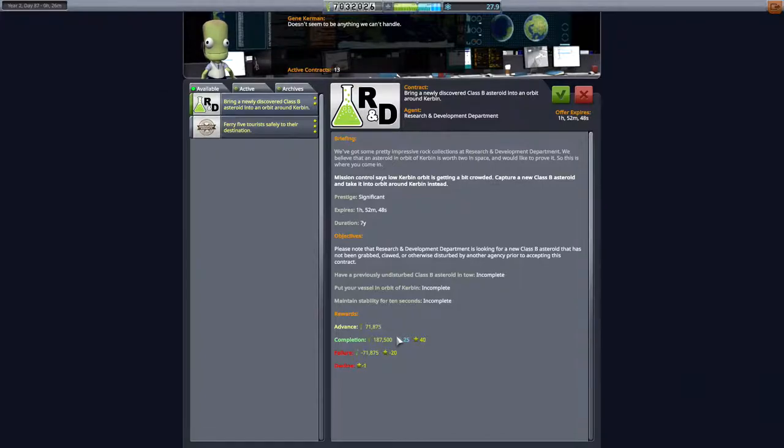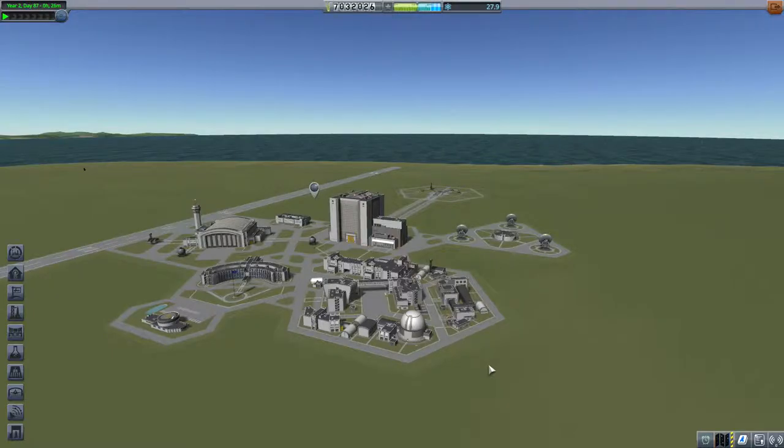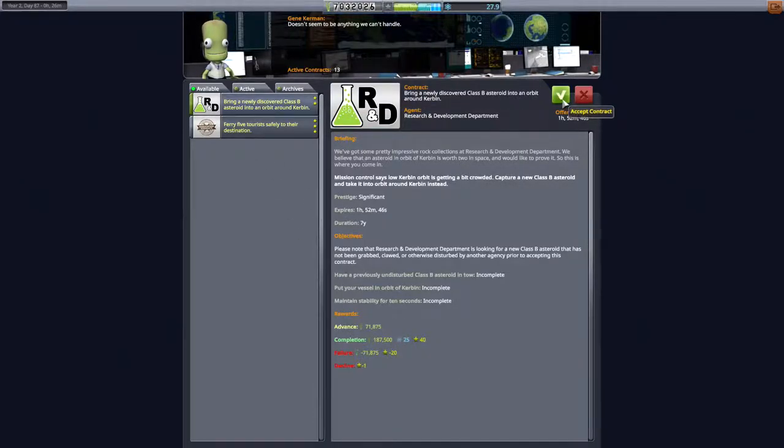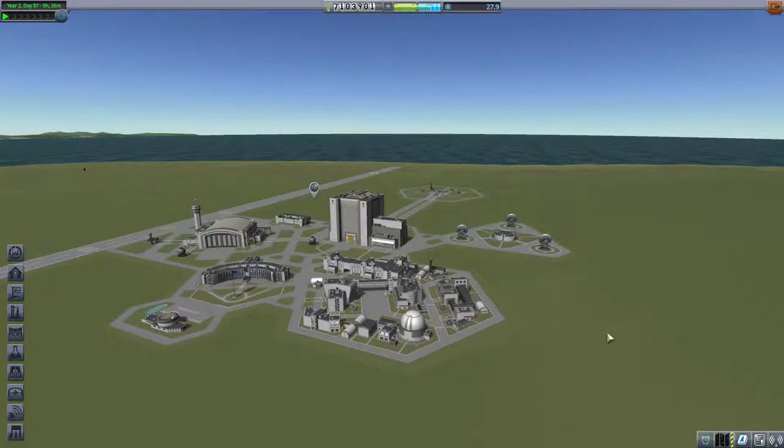Du hast nichts. 187.000 – das ist gar nichts. Weißt du was? Wir bauen eine Satellitenstufe, die nehmen wir mit. Ende der Geschichte.